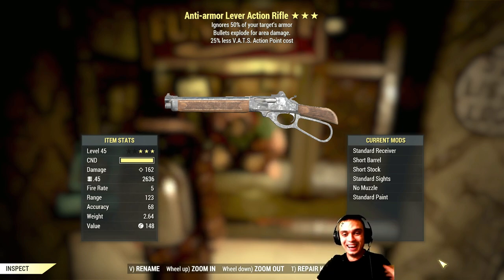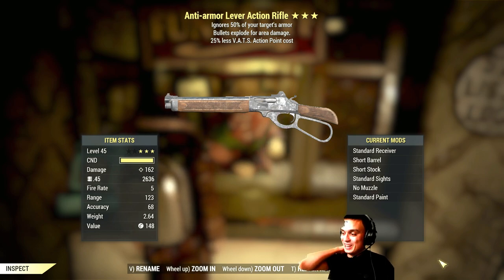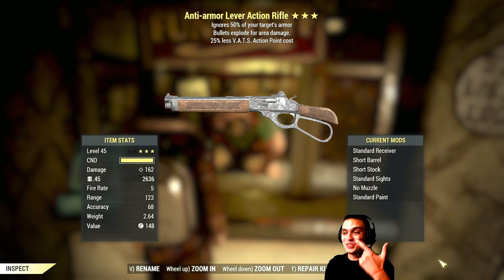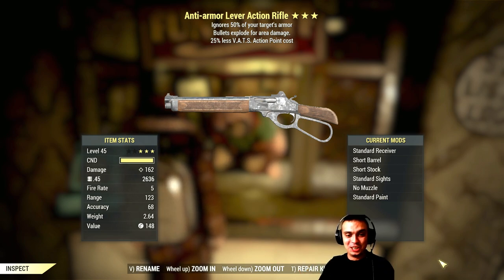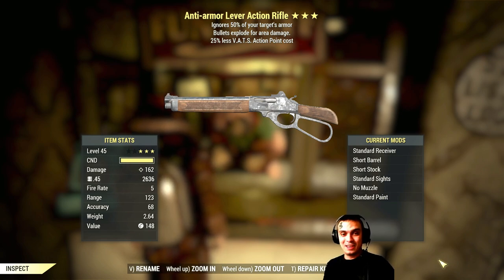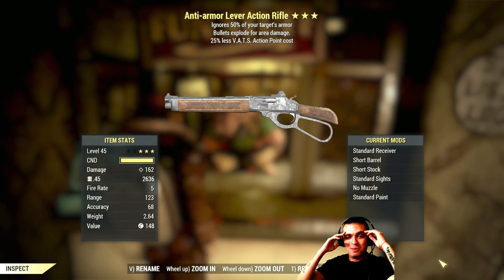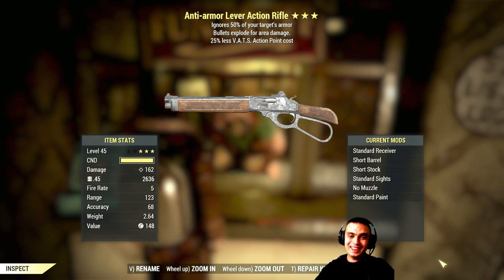That is definitely a good gun, holy moly! I am shocked — I told you we're gonna be lucky, man. The chat is exploding. First try, seriously! Sometimes you get lucky. My hands are shaking — this is the best thing I ever got from this vendor. I'm gonna mod it — this is my new wife! Anti-armor, bullet explode — oh my god, I'm in love. This is even perfect for VATS.